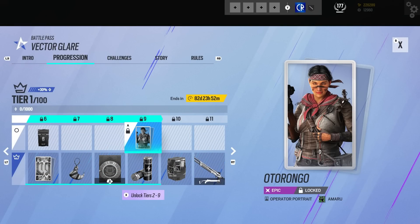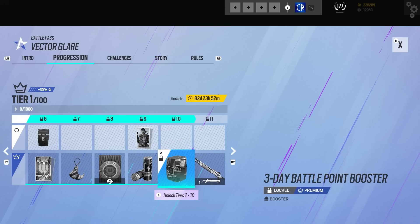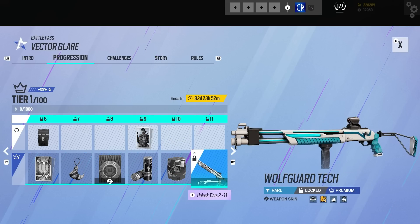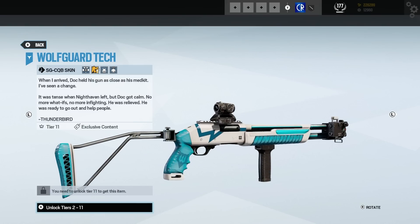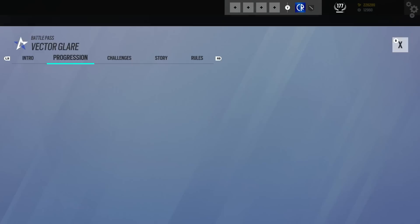Then we've got Amaru — a very simple looking profile picture for her, quite nice though, not bad at all. We've got a lovely Wolfguard skin here for the Shotgun, and of course this can be used by Doc, Lion, Rook and Twitch. Yeah, that is classy — I am all for that.